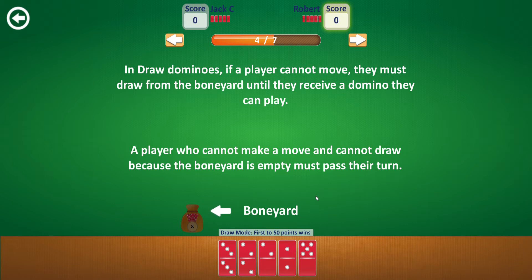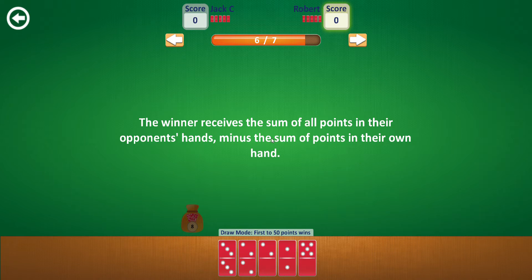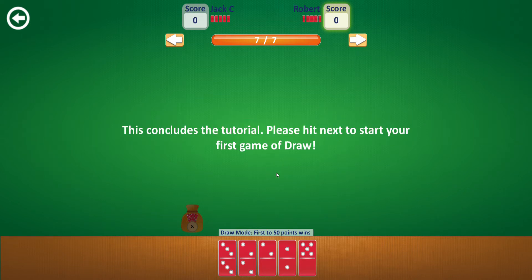A player who cannot make a move and cannot draw because the boneyard is empty must pass their turn. So it's pretty much like the block mode but a bit different, basically where you get a boneyard. The round continues until one player runs out of dominoes or no more moves can be made. The player with the fewest dots on their remaining dominoes wins the round, and the winner receives points from the opponents' hands.